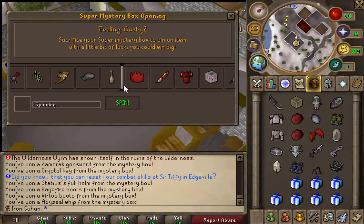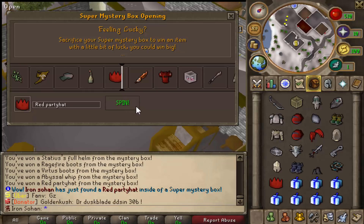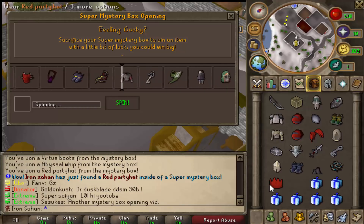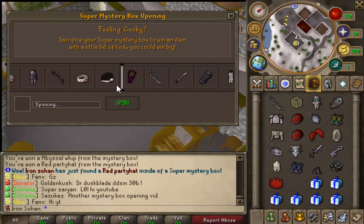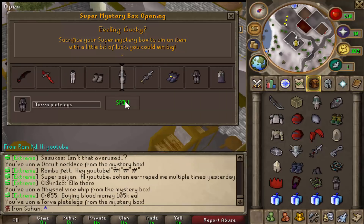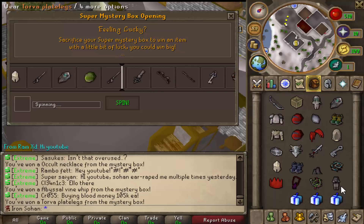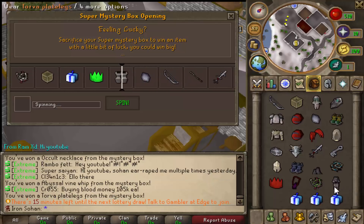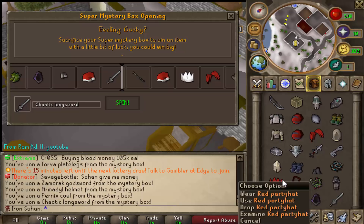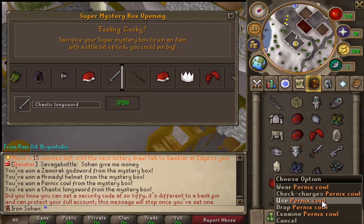Finally — no way — we actually got a red party hat! There we go boys, finally our first party hat of the opening. Back to back we almost got a black santa straight after that. We also just got torver plate legs — the most expensive item of the torver set, going for like 1.5 bil, a really decent item. Overall much better inventory than the first: red party hat, primordial crystals, torver plate legs, and a pernix coif.